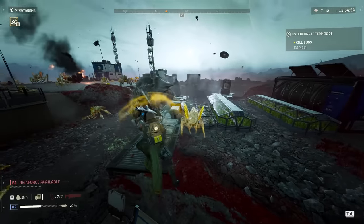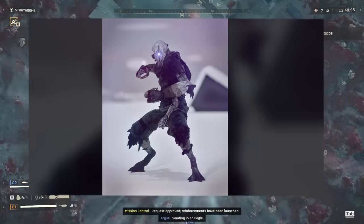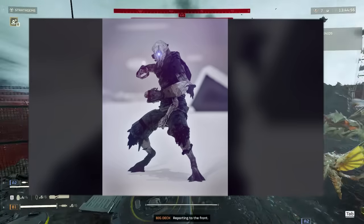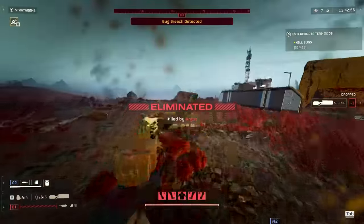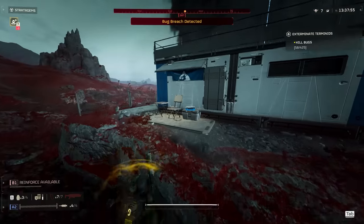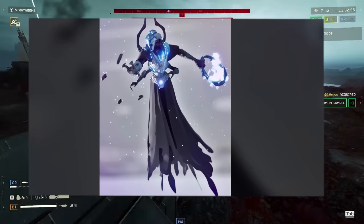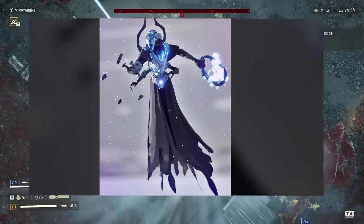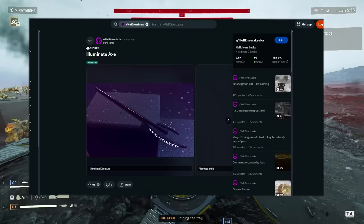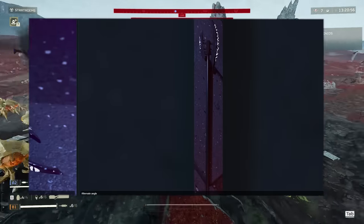Then we have another Illuminate unit — this is just a brawler type of unit, looks pretty cool. As I love to say, they are very Lovecraftian to me, mostly because of their faces. Then we have the Illuminate Pathfinder — oh my god, this unit looks freaking incredible. I don't even know what it looks like, but honestly it looks like something that belongs in Destiny 2. Freaking awesome and I can't wait to fight these guys. Then we have an Illuminate Axe — just one of the weapons of the Illuminate, looks really freaking dope.